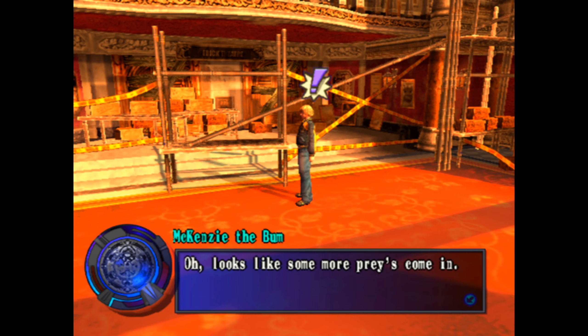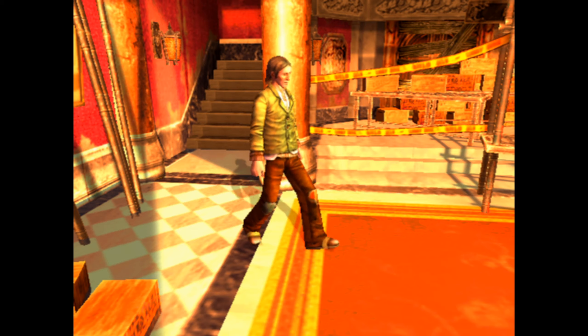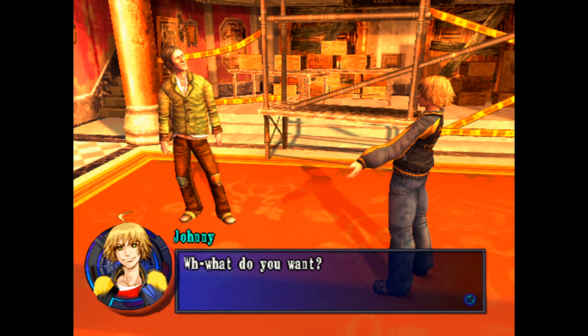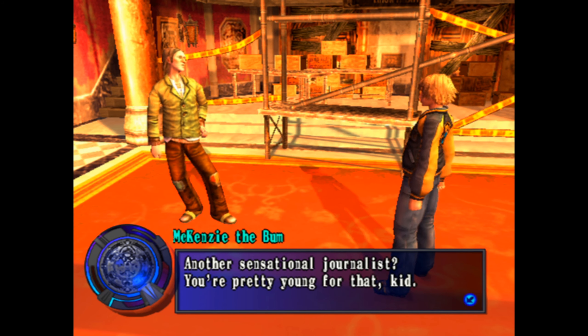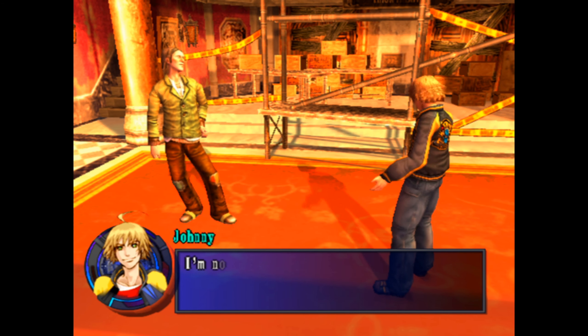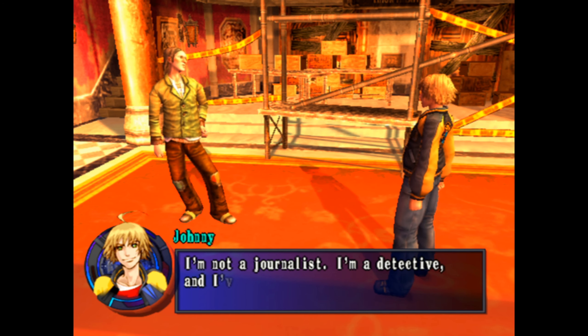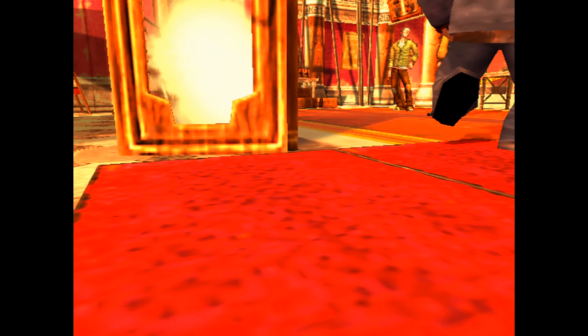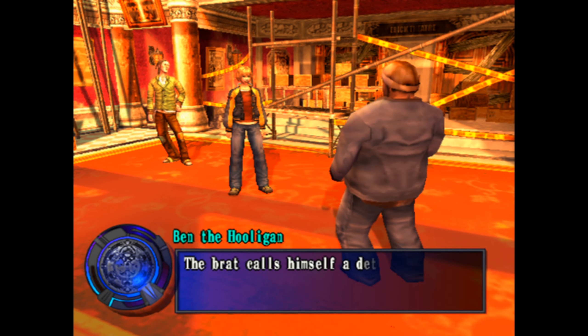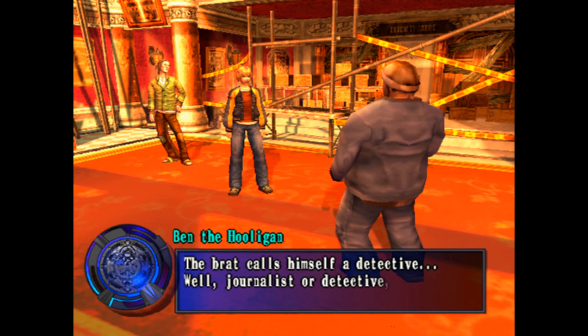A character named Mackenzie the detective is introduced. A hooligan taunts him, saying he's pretty young to be a detective. The detective clarifies he's not a journalist — he's a detective searching for someone and demands to be let through.